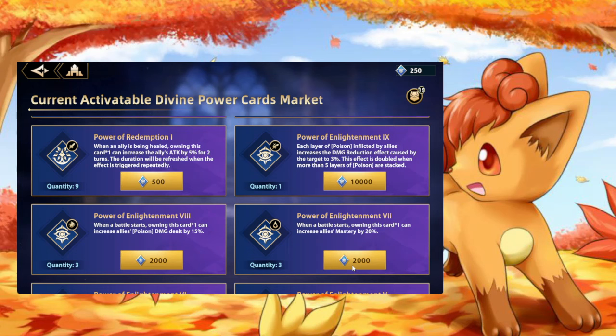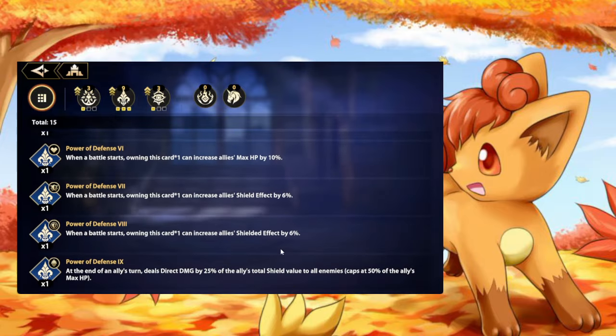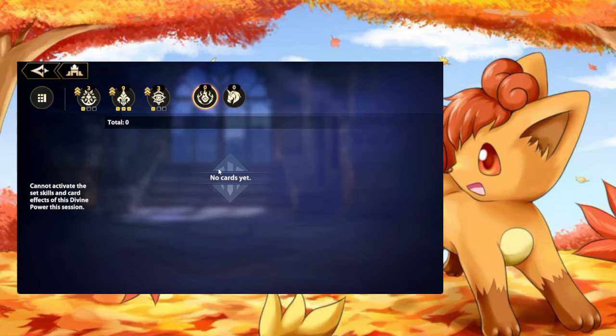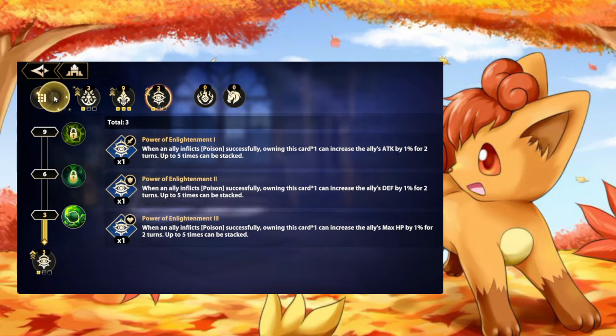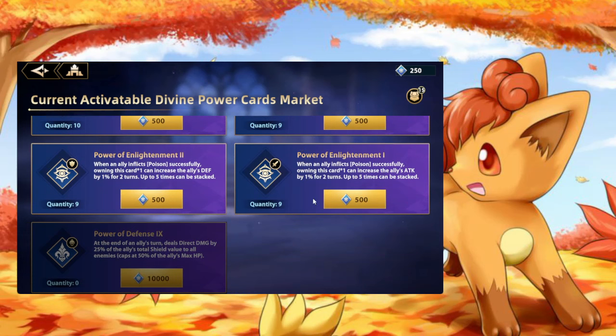He reassured me that you do not have to worry about the rotation changing — it is several months out. You've got time to farm the poison buffs because they are going to help you beat the poison boss. The cards you buy don't go away — you will have these cards forever, these buffs will always be on your account. You don't have to worry about losing your buffs. These powers are something you keep forever.